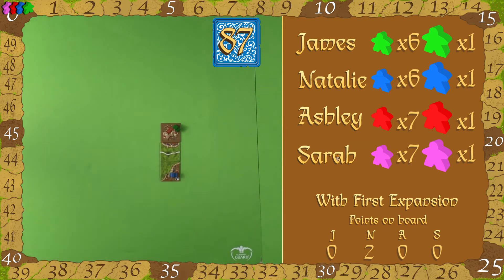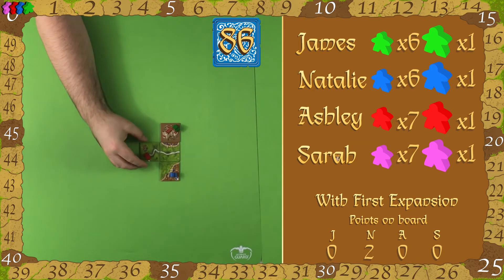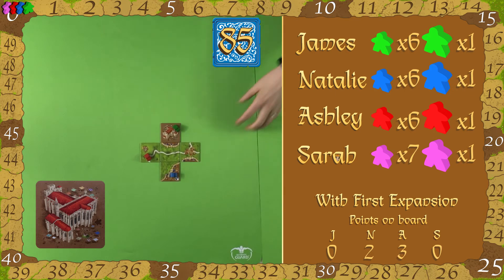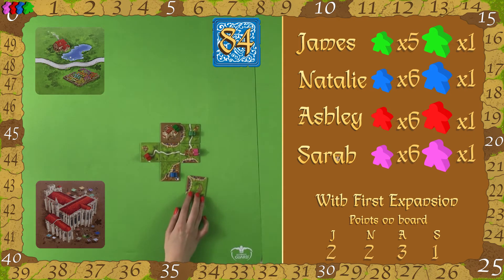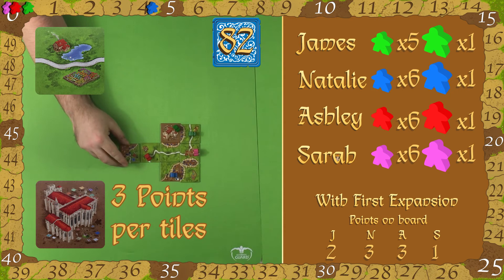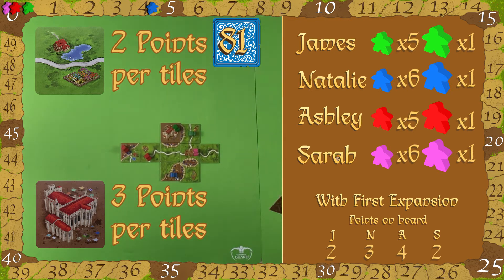The expansion actually comes with two extra additional tiles. The first is the cathedral, which James has just placed down, and then the second are road pieces that have an inn on them. What these do is increase the amount of points you get when completing the road or castle. The cathedral will give you three points per tile castle piece when you complete the castle, and then the inns on the road give you two points. So roads are worth two points now and the castle worth three points.